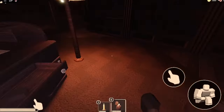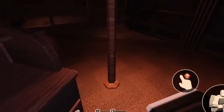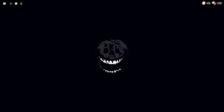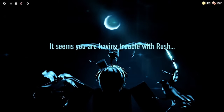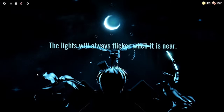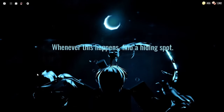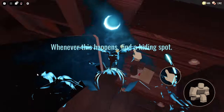I also want to mention that guiding light gives helpful messages to the players when they die to an entity. Take me dying to rush, for example. Guiding light says, 'It seems you are having trouble with rush. The light will flicker when it is near. Whenever this happens, find a hiding spot.' I think this is very helpful advice, so take note of that.